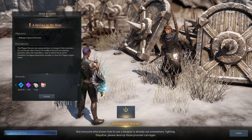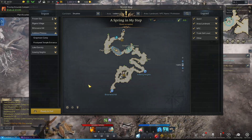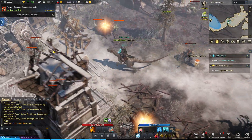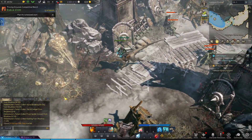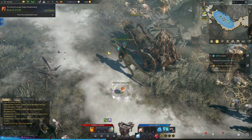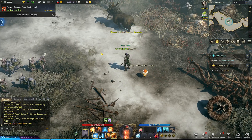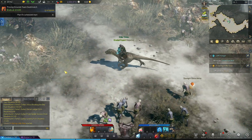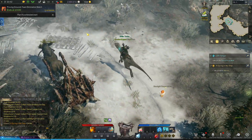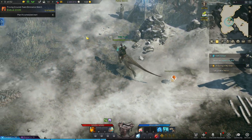The quest objective is right in front of us. We take care of the plague demon cart — done! We had to destroy it so they can't transport any more prisoners.